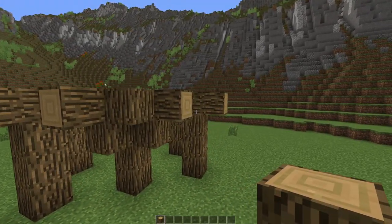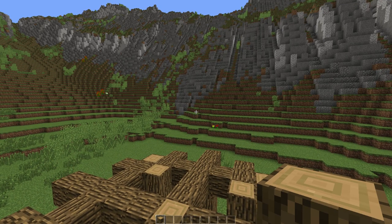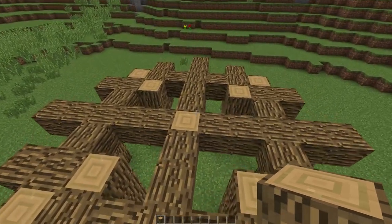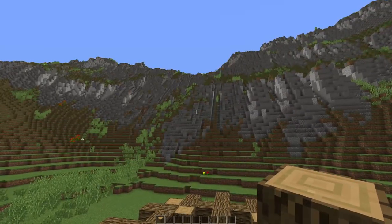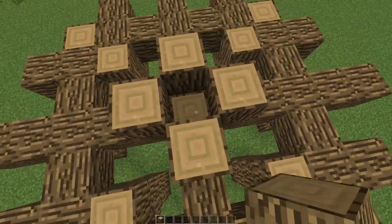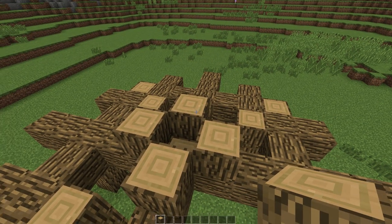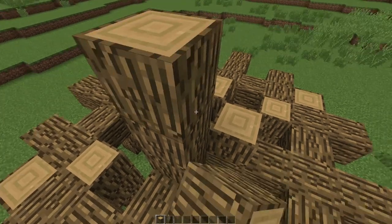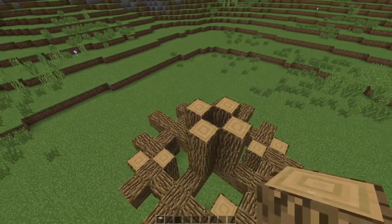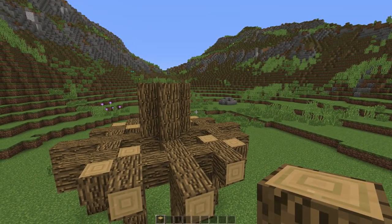Now, right here in the middle, we're going to build a little pillar that's going to support the top part of this windmill. All around this block there are going to be pillars of logs, and these are going to be three blocks high — so add two more like so. Just like that, you've created this pillar.